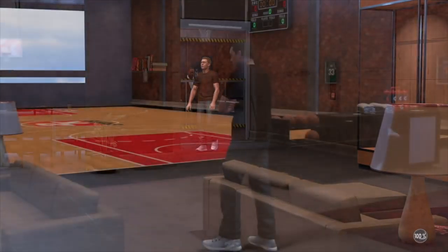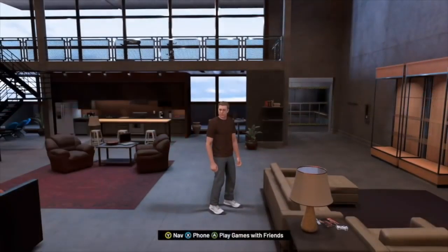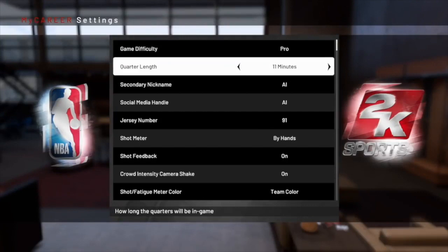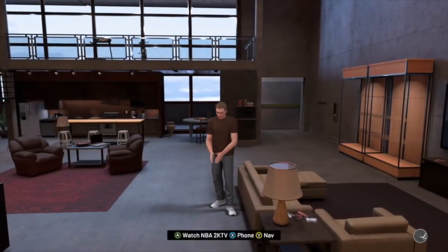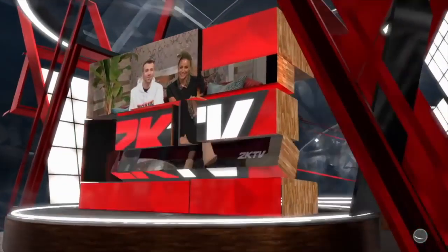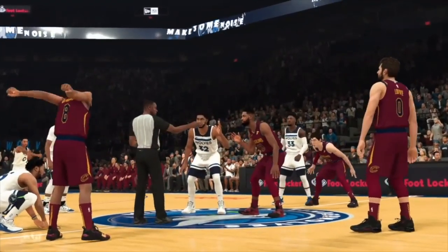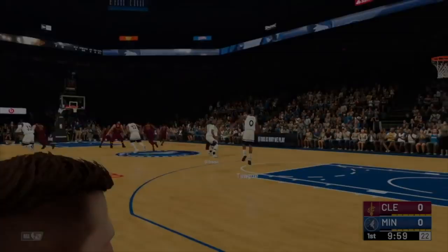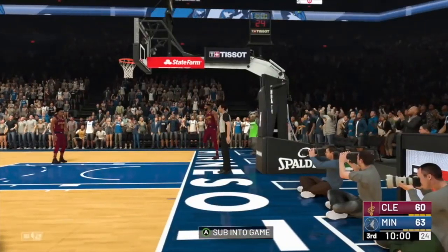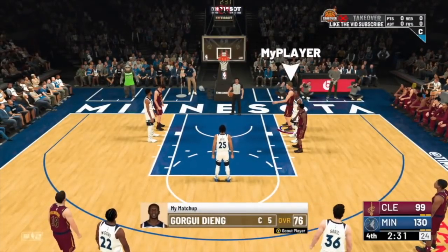Step number two: once you log into your MyCareer, change the minutes to 10, 11, or 12 — all of those have worked for me, but I usually go with 10 or 11. It's pretty much based off luck. Now you want to get into your first game. For my first game against the Toronto Raptors, I did not get subbed in, so I go to my next game against the Minnesota Timberwolves. Once they sub you in, you want to ask out to sim with VC. It must be in one of your first three games — if you don't get subbed in within your first three games, the glitch might not work, but you'll be good as long as it's in the first three.